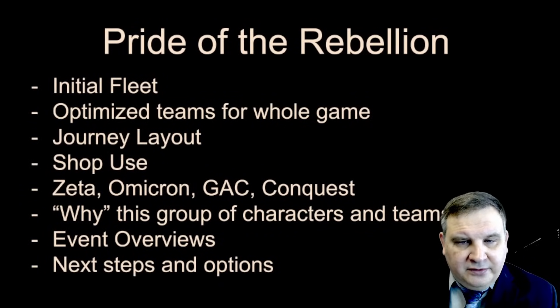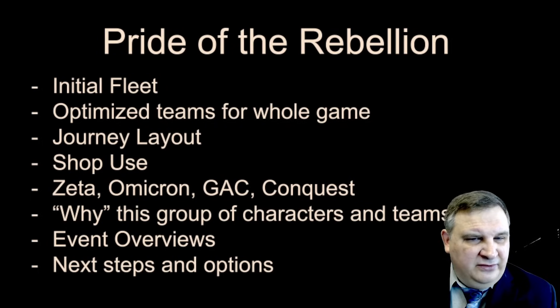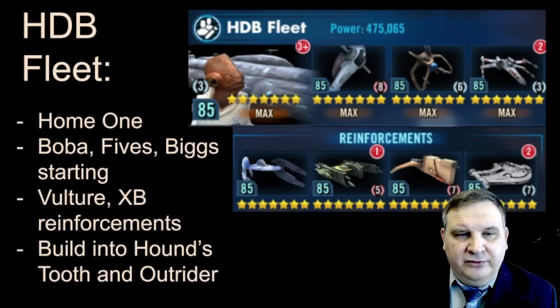Here's how we're going to go through this guide: we'll talk about the initial fleet, teams laid out to optimize gameplay, a journey layout and timeline for building an account, detailed shop use for every shop, Zetas, Omicrons, Grand Arena, Conquest, all game modes and how this build looks in them. Then we'll go through why we picked certain characters and teams, event overviews, and what you could do next with the account after completing your first big capital ship.